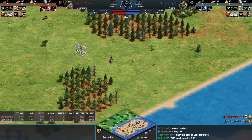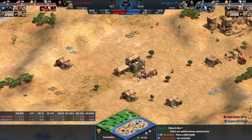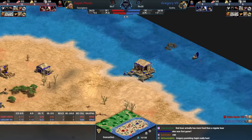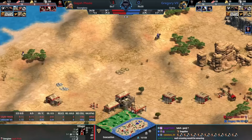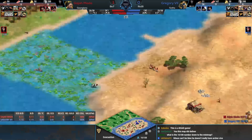I'm liking this map a lot — it's played out very differently the few times I've seen it. Players are even going for docks at very different times, which is really unusual for a hybrid map where you usually just want to get that down as quickly as possible. Due to the lack of wood on the mainland starting island, it's more of a question than a guarantee whether going for fishing ships is worth it.